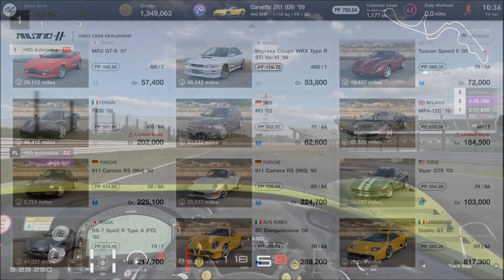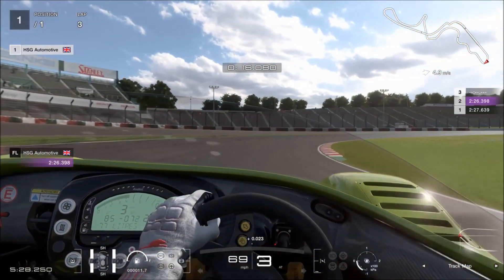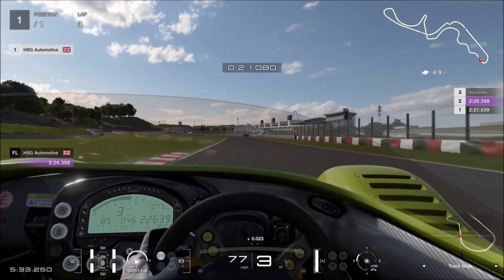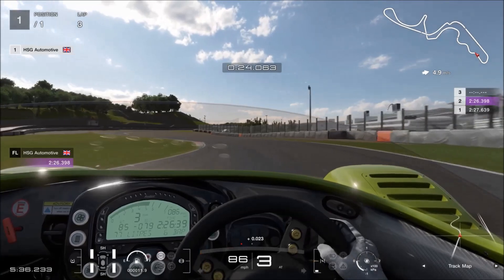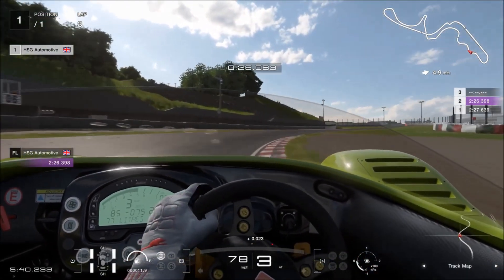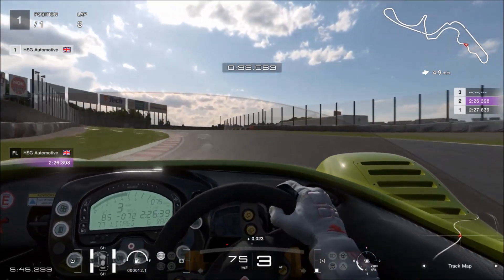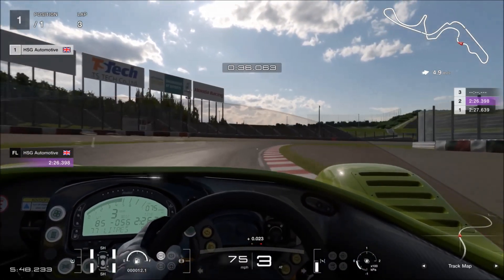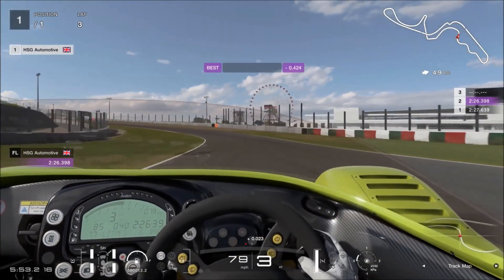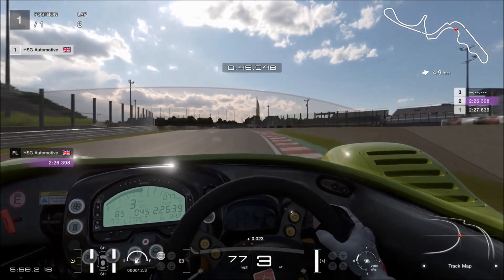Speaking of high rollers, another improvement is there are more cars now in the legendary dealer and, more importantly, in the regular used dealer, so at any given time there are more cars than there were before. We also have basically an increase in the invite time window. So those exclusive cars like your Carrera GT, like your LaFerrari, where you can only buy it if you're invited — that has increased from a 14-day window to a 30-day window, which is fantastic. The rewards in races have been improved not only in career mode, but also in arcade events and custom events as well, so it really is across the board.